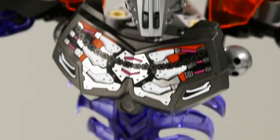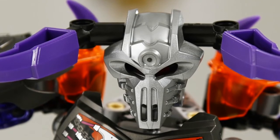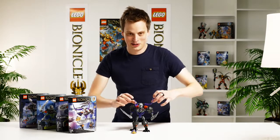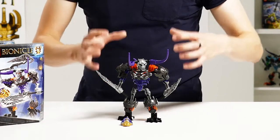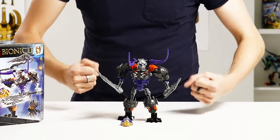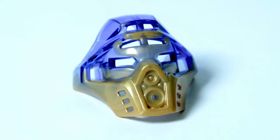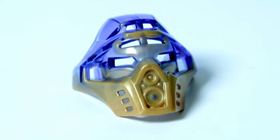We also have the new skull mask on this figure to really show how evil he is, and we use the new shells on the shoulder and the knee so you can really see how big and brutish this guy is. We also have the newest golden mask that has been drained of its power, so you can see the gold and purple really flowing together.